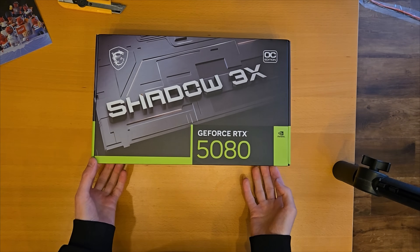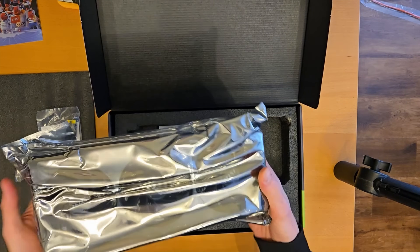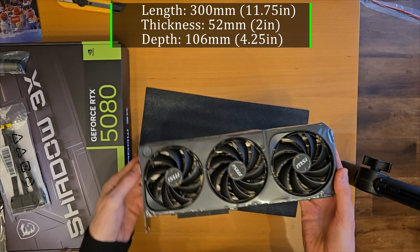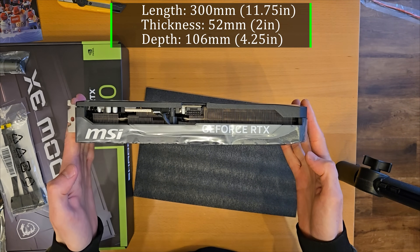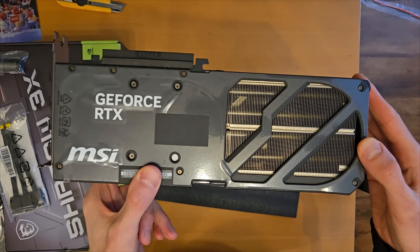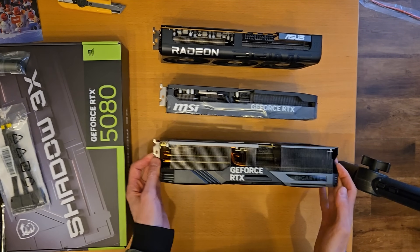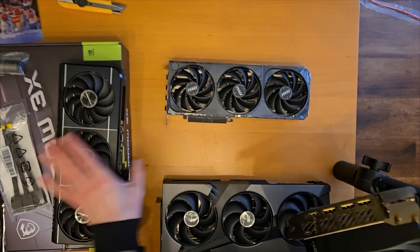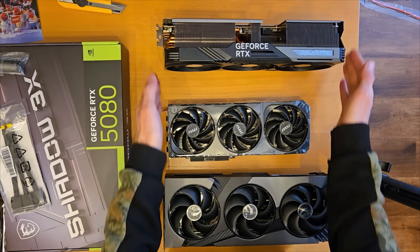The 5080 model I'm testing today is the Shadow 3X from MSI — the OC variant. You could call this a low-end model in MSI's lineup. What I find most surprising is the size of this card; it reminds me of an RTX 2080 more so than a 4080. The three fans are smaller than 90mm and it has a six-pin power connector. The shroud on the back is plastic, but the card is basically small form factor — much smaller than the 9070 XT above and the 4080 Super beneath.